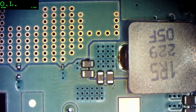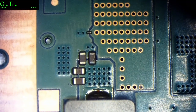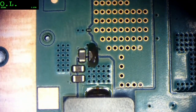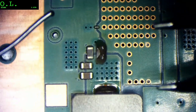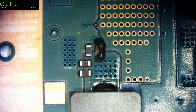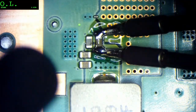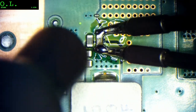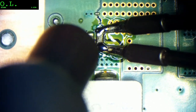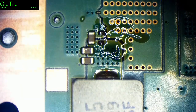Alright, what we're going to do is remove that capacitor. I'm going to come in with tweezers and hot air — we can remove that. One capacitor comes right off. We got that capacitor off, let's test it real quick.